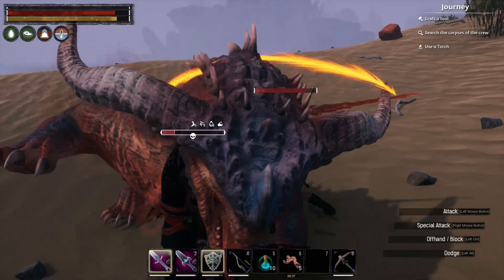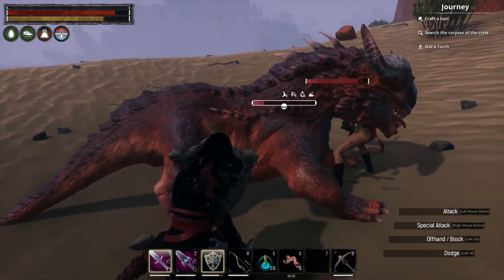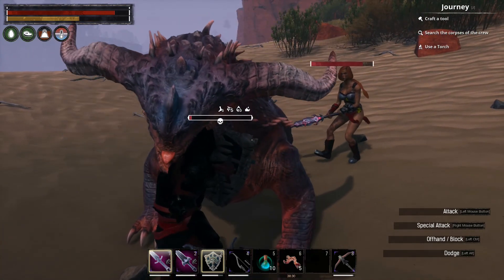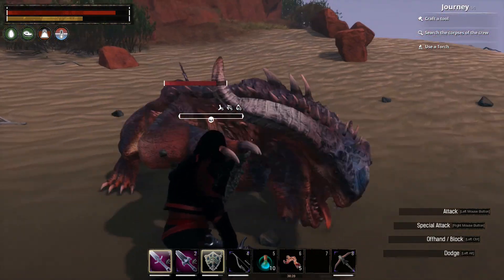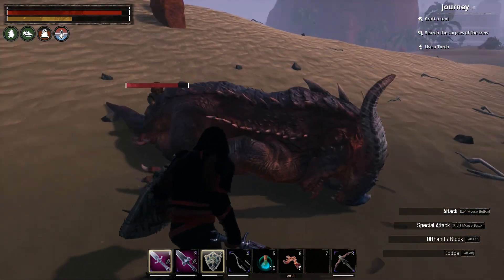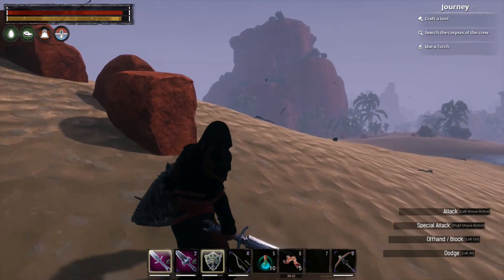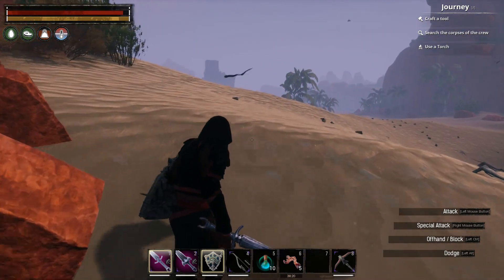I let my thrall do the tanking. I do deal damage quite quickly because of the dots, so aggro will tend to shift between me and the thrall and back again — so I just need to have my shield up. That's the little baby dragon dealt with.